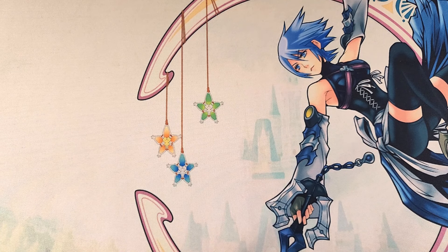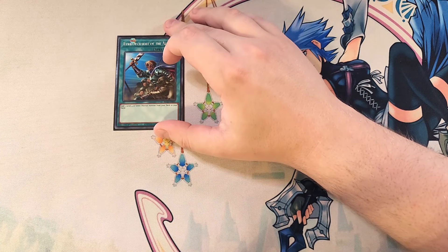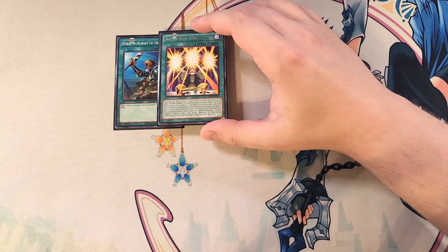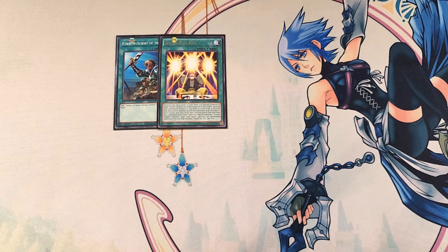For the spells, we start with a single copy of Rhoda — all our Flower Cardian monsters are warriors, so it's a good one-of. We play a single copy of Super Koi Koi, which excavates the top three cards of your deck and special summons as many Flower Cardian monsters among them as possible ignoring summoning conditions, but their levels become two and their effects are negated. You banish the remaining cards face-down and lose 1000 life points for each. You can also banish this card from the graveyard and tribute a monster to special summon a Flower Cardian from your hand ignoring summoning conditions.